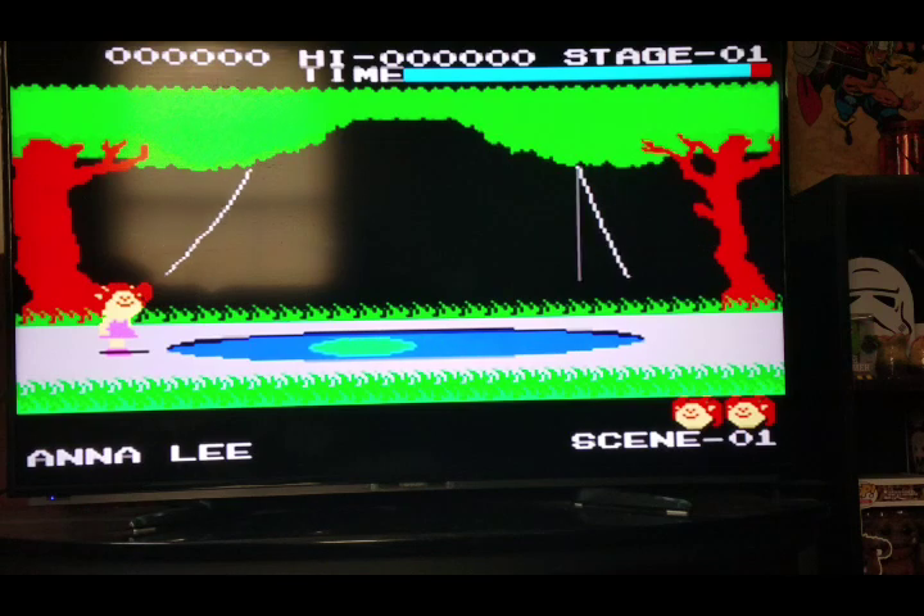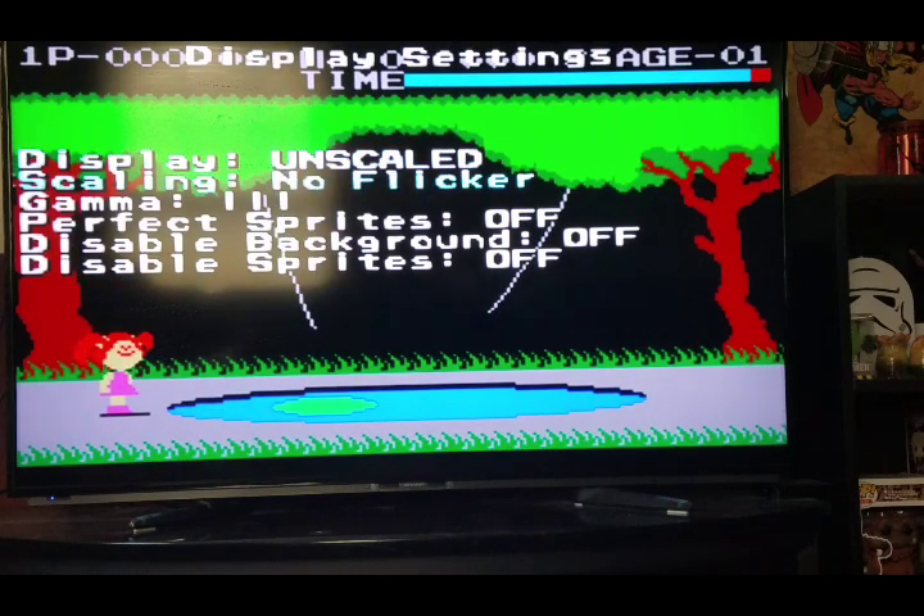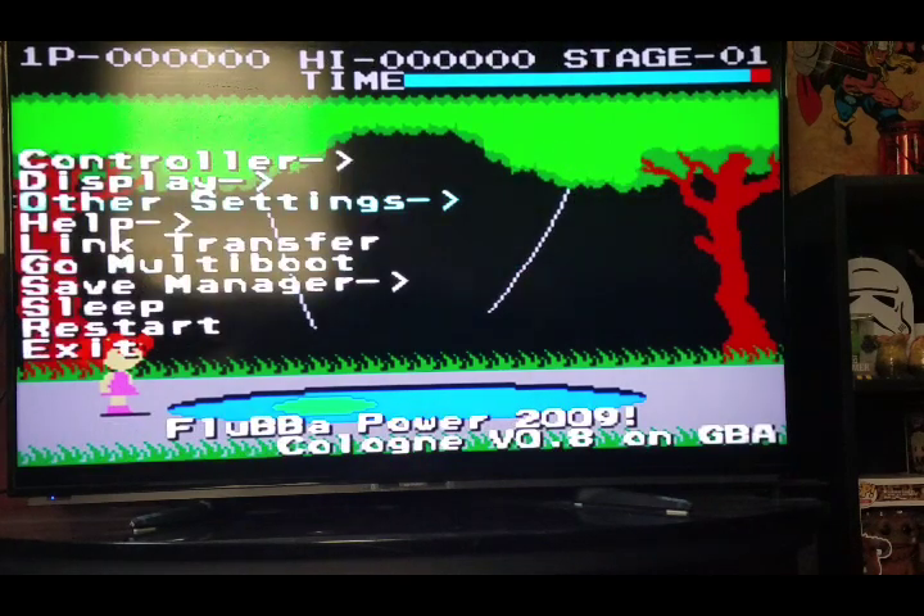I'm going into the advanced settings. I'm changing display from skilled to unskilled. I'm disabling the flicker. I'm turning perfect sprites on. Going to other settings, making sure I have fake sprite collision on.